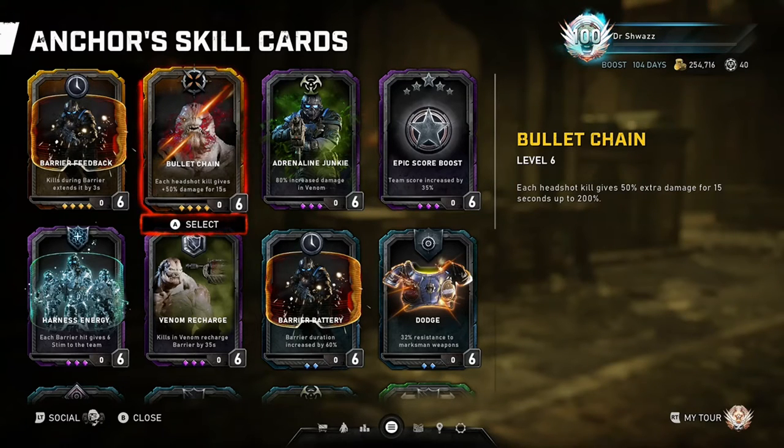Bolt-hawk headshots work as well. I think it's a great way to keep yourself safe while getting rid of a crowd of enemies in Horde or Escape. It's certainly a card that you have to work for to get great use out of it, but it's worth it damage-wise.